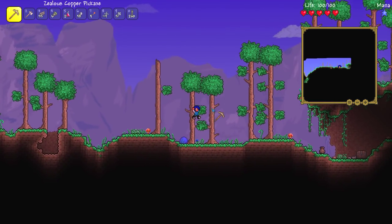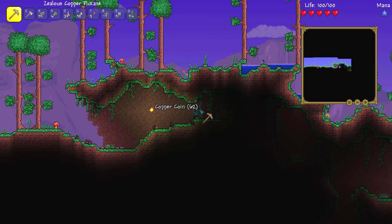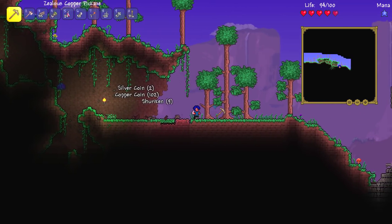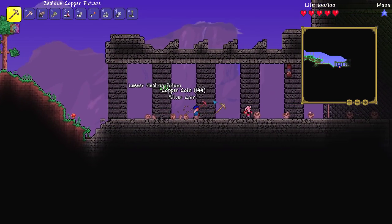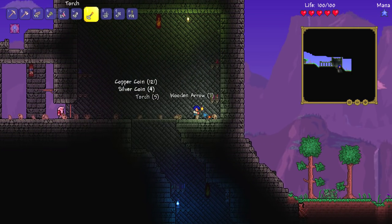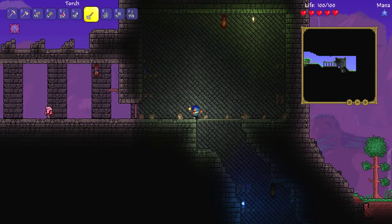Get out of here, you stupid slime. Regal potions — fantastic, I am a happy bunny right now. Even though I am not a bunny — I am a python, even though I do not come across as a python by any stretch of the imagination. Dungeon! Oh my God, I got it right first time — it's like a 50-50 chance. I am definitely taking the mana potions, they will definitely be useful.